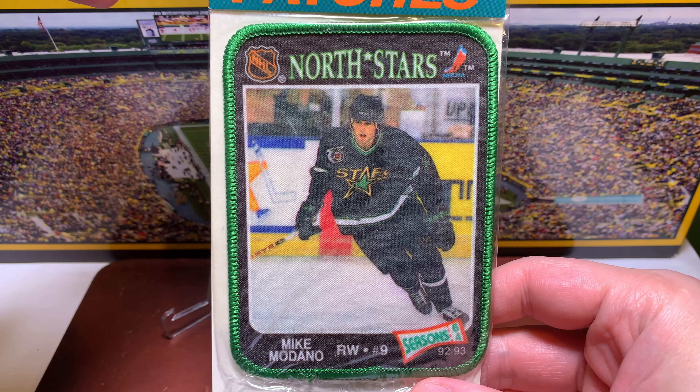This next card is from the same era — 93-94 Stadium Club First Day Issue. It's already a pretty neat card, but there are a bunch of variants. You can distinguish the versions by the text at the bottom — one says Topps Company and another is the O-Pee-Chee version. I needed the other version and this is the one, so that comes off the checklist as well.